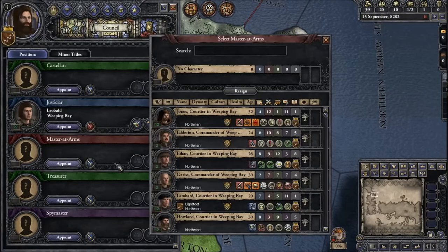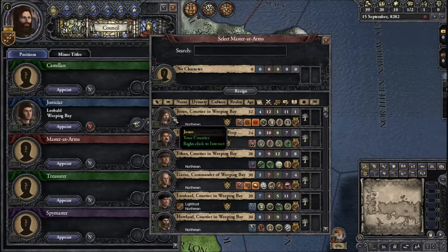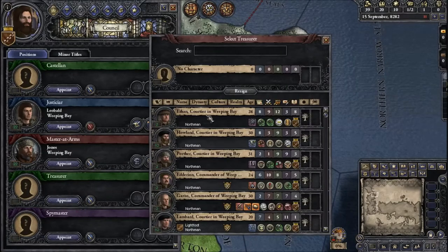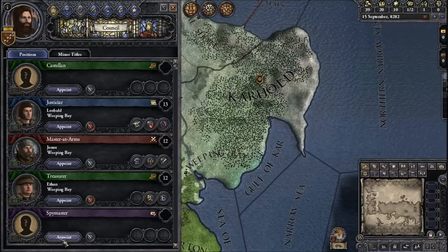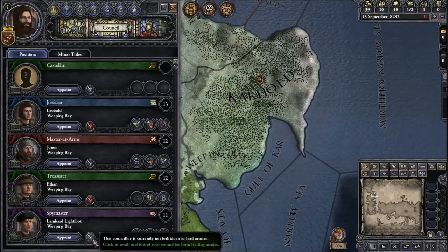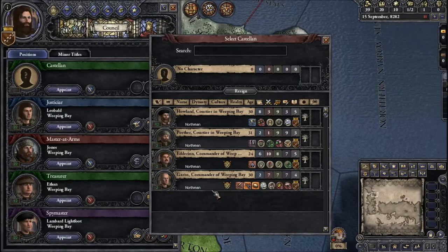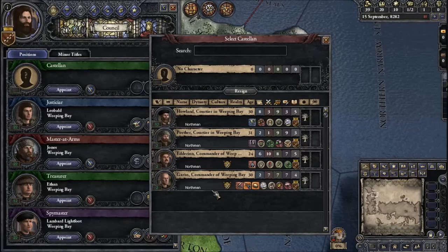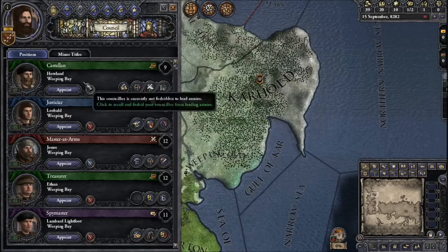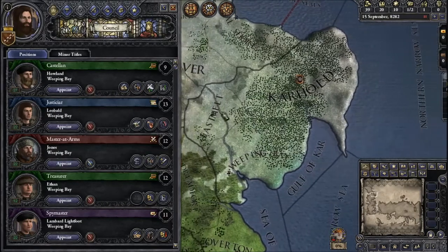Our Master at Arms — that's going to be an easy choice. We'll go with Jonos, and he should lead armies. Our Treasurer will be Ethan — do not want him leading armies. And our Spymaster is apparently going to be Lambard. For the Castellan, there's not a lot of great options, so I guess we will go with Howland until a better choice presents itself. Once our sons come of age they might make a decent choice for that.